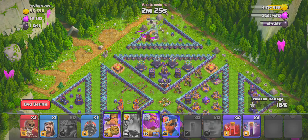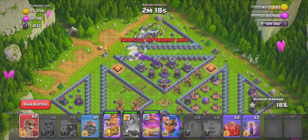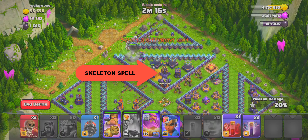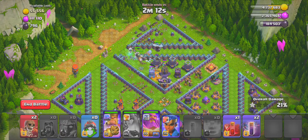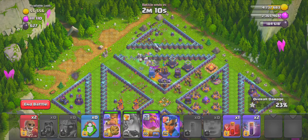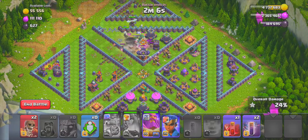Drop the King and the Warden — make sure the Warden is in walking mode — and reuse the recall spells to drop the Queen and the Titans. That will basically take out the enemy troops. Then I use one of the wall breakers, the Wizard, and the skeleton spell to distract the tower, and use the King's ability to take the rest of the towers.